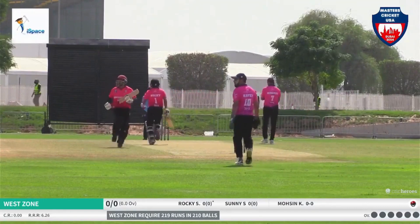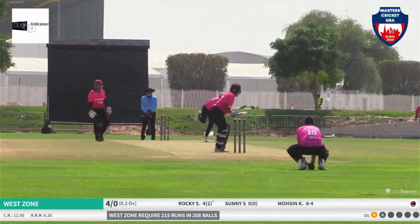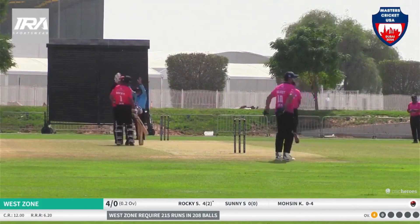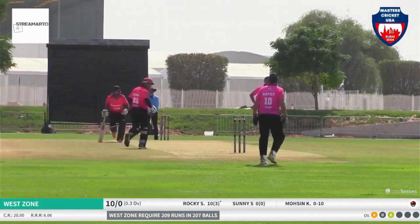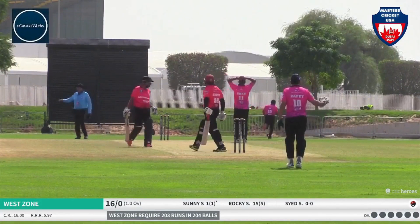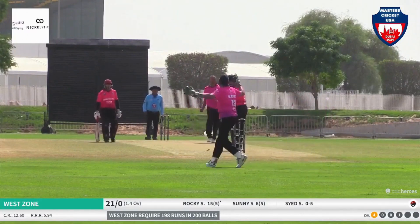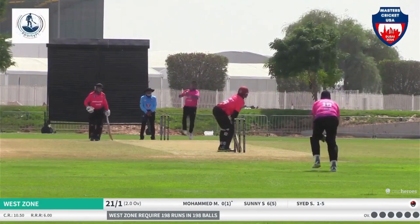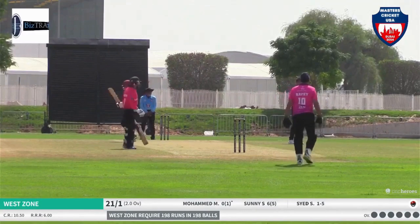First ball — what a nice way to get off the mark. It's a rock solid start from Rocky, towards deep square leg for a boundary. He stands there and it goes all the way — first six in the first over! That was a wonderful delivery from Morsi, a Yorker, but it was dug out by Rocky in style. In the air, beats mid-off and goes over the fielder — Sonny gets his first boundary. Bowled — gone! Syed gets rewarded for good line and length. Mohamed comes in and nicely plays over the top towards backward of point for his first boundary.